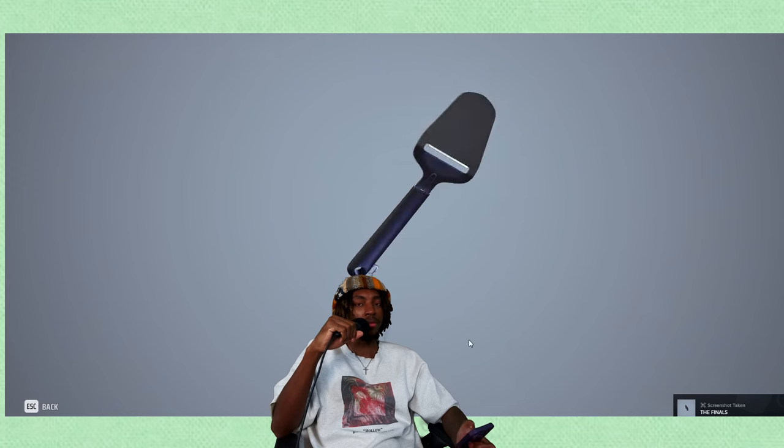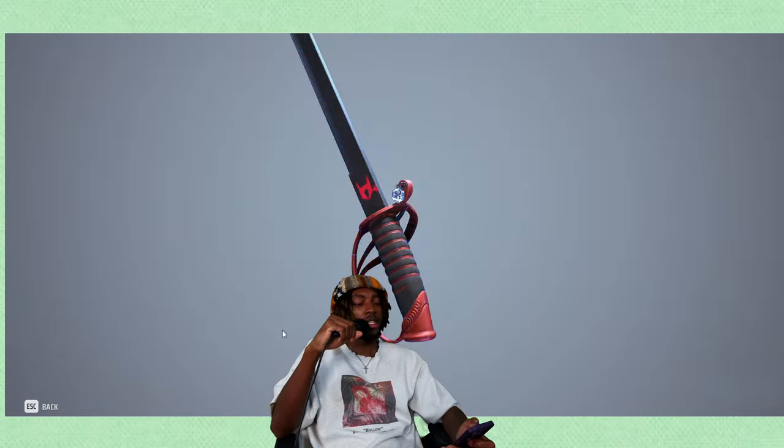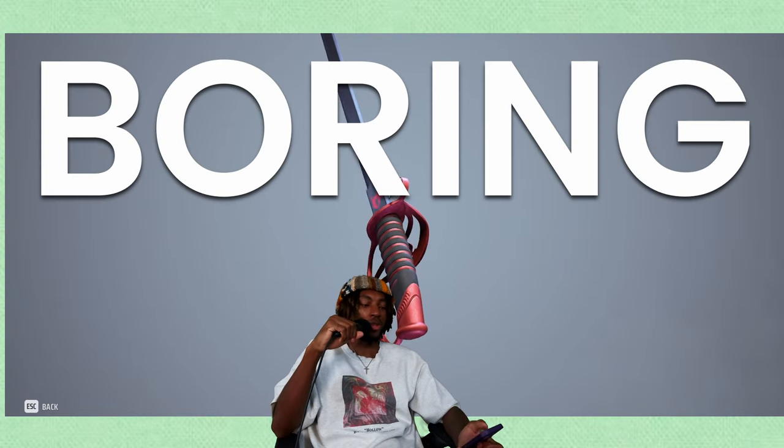Deadpool's baby knife — that's S tier. Can you even see the thing when you're using it? And then whatever this is — I don't know what it is — but getting stabbed by something this dull, you know how strong you gotta be? Okay, I'll give that S. The black and red Volpe set — that's boring tier.